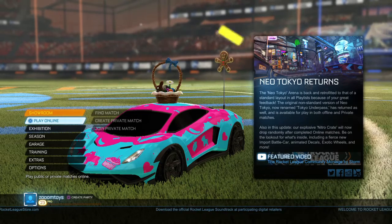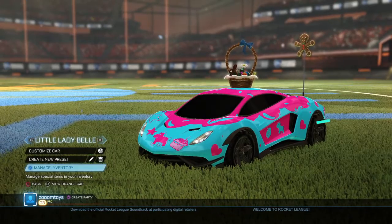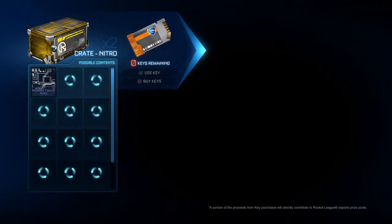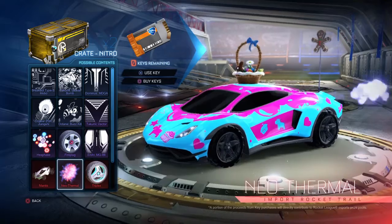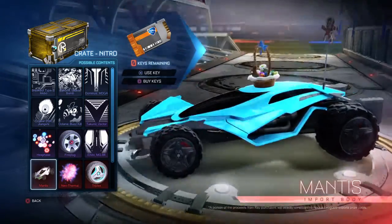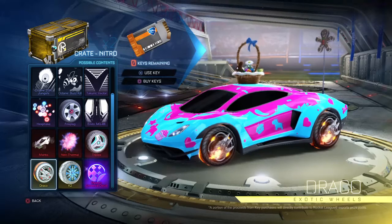Also, I just played a match earlier — anyway, I got a nitro crate out of it, so I have four crates now. I have a nitro crate, Octane ZSR, and Yangchi. It looks like it's green on the photo, which is so annoying — it bugs everyone. Dracos look amazing though.